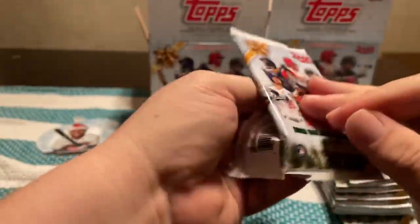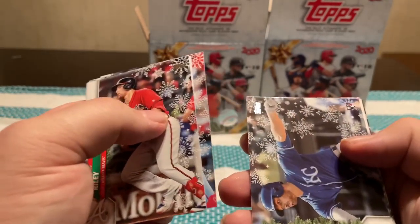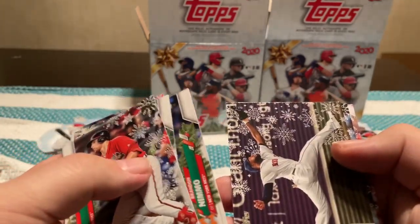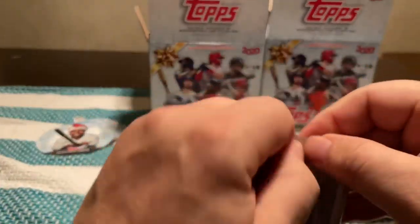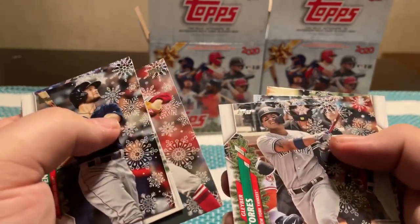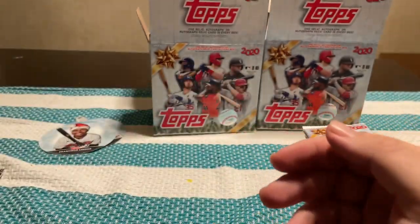I know the autographs are really hard to hit in this — more likely it's just gonna be a jersey swatch or whatever. But we'll see. Louis Herrera, Tommy Edman, Brian McBroom rookie, Alex Young, Josh Donaldson, Brandon Nimmo, Jackie Bradley Jr., Jesus Luzardo, and Bryce Harper. Another Nick Solak, Drew Benintendi, another Kyle Lewis, Xander Bogaerts, Max Scherzer, Griffin Canning, Gleyber Torres, Max Fried, and Albert Almora.